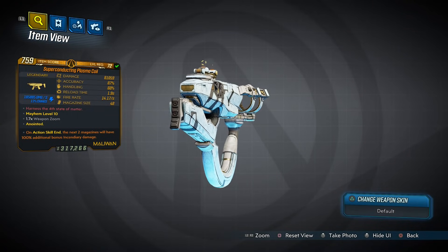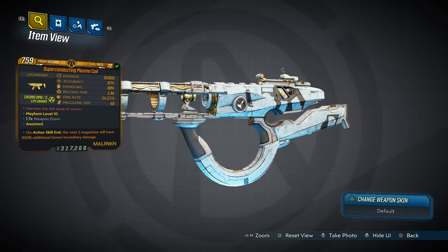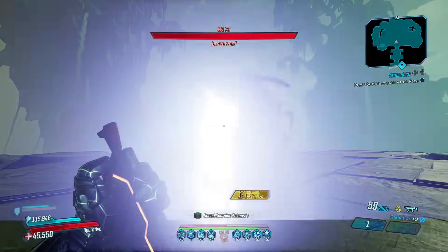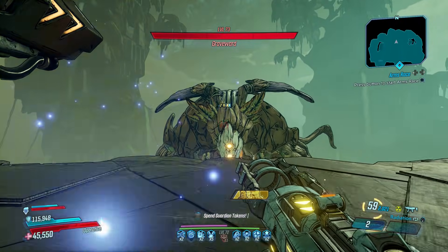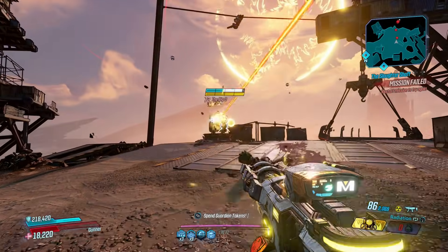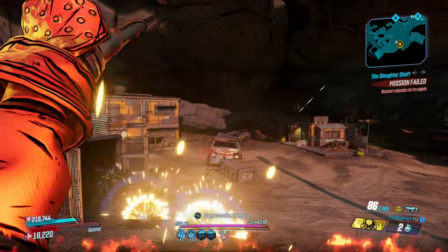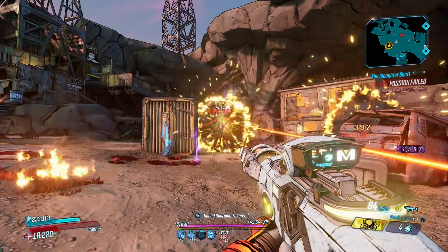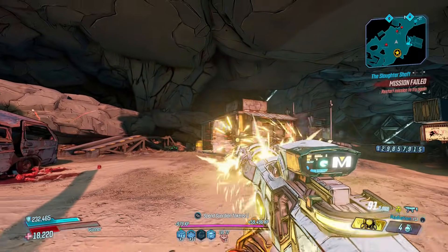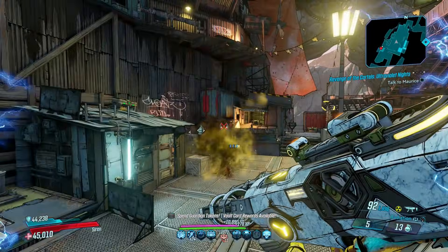Now for the Plasma Coil, a deadly SMG that can only come in shock and radiation — which you can toggle between — and drops from Arms Race, most often from this chest. The Plasma Coil ticks the box of that all-round splash damage weapon that every vault hunter should have in their arsenal. It shouldn't really be treated as an SMG — more like a burst-fire sniper rifle that handles extremely well. After fully charging, it'll unleash up to 16 powerful orbs that'll absolutely decimate anyone they come in contact with, and each rapid-fire burst is capable of comfortably clearing whatever obstacle you face.